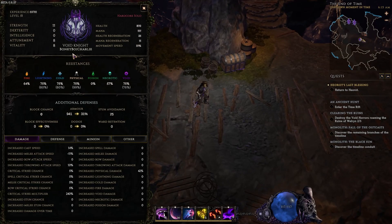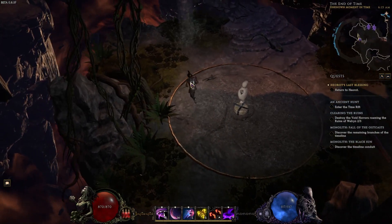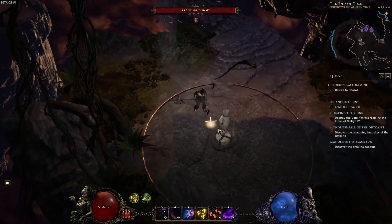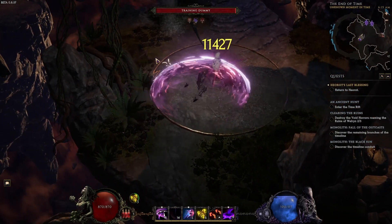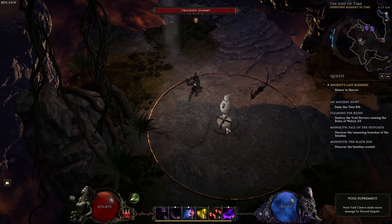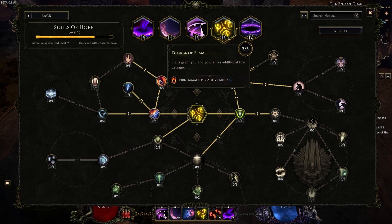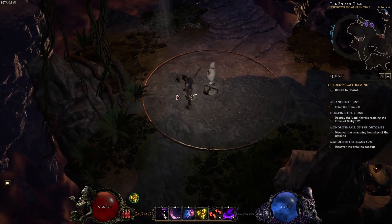Here we are in game with the build — the erasing strike void knight. I named it Bonky Boy Charlie because we're bonkin'. For the skill rotation overall, we make sure we have a decent amount of sigils up with the reversal trick, then we do reversal, erasing strike, void cleave, erasing strike — that'll do solid damage. While clearing you can do void cleave, erasing strike, reversal, but on single target you can swap it: reversal, then reversal, void cleave, erasing strike.